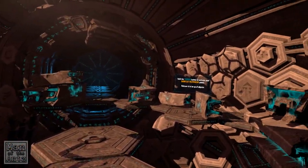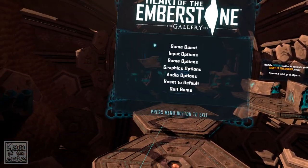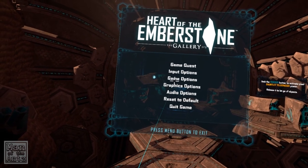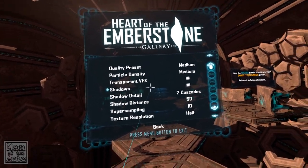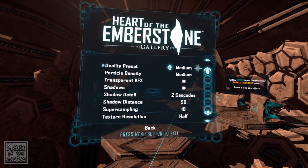Hold the left trigger to activate your gauntlet telekinesis power. It uses the left hand, which is freaking me out to start with. Let me check the graphics options — you aim with the left stick. I'll set it to medium — actually, no thank you on that.